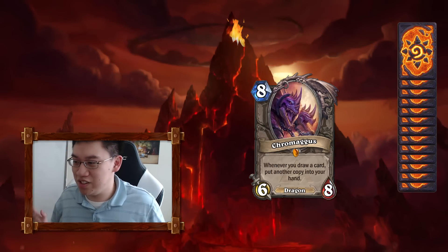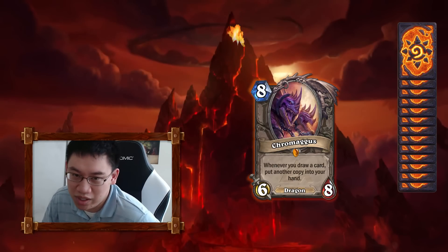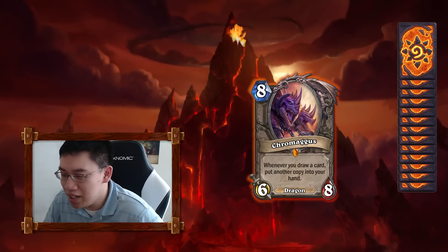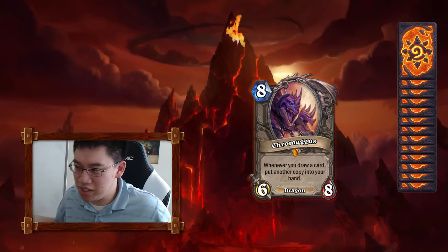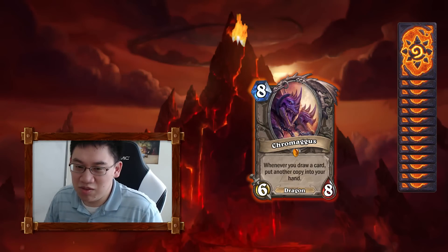If the format is slow, Chromagus is incredible. In Arena, this card is going to be pretty good because it's big, and it's not as bad as Kel'Thuzad when you're behind. It's basically got taunt unless they're so far ahead they're about to kill you. Chromagus is really cool.